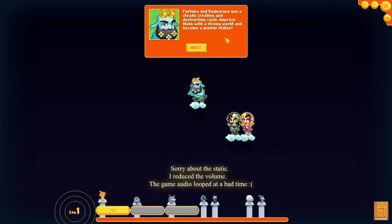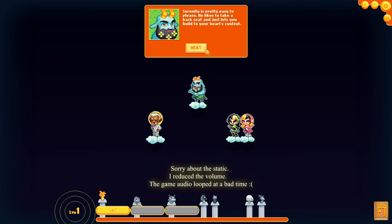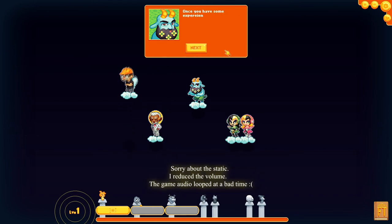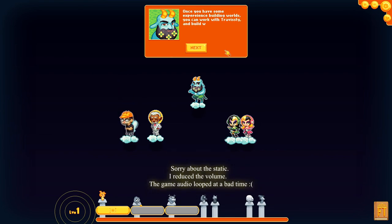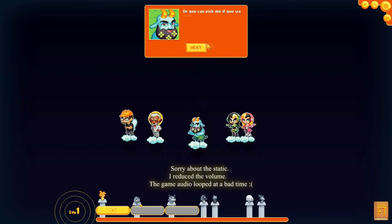It's a steady creation and destruction cycle. Impress him with a strong world to become a master maker. Sorority is easy to please — he just lets you build to your heart's content. Once you have some experience building worlds, you can work with more capacity and build the rules yourself. Or you can pick me and play through the big introduction again — your choice.